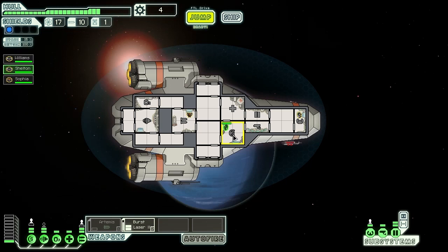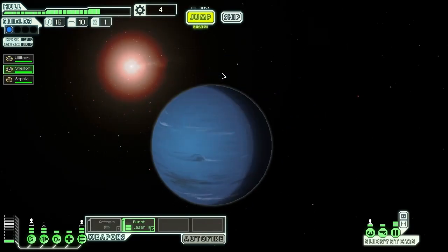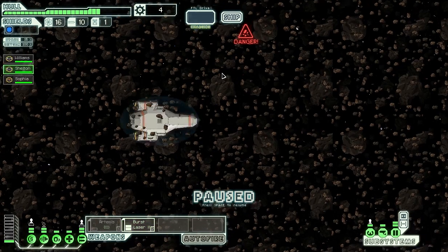There are six diverse alien races in the game, hundreds of text-based space encounters, lots of tough decisions, and just a lot of content in this game.